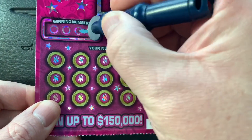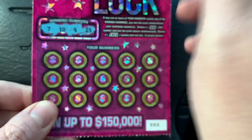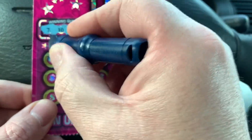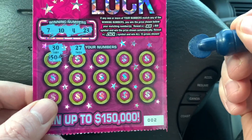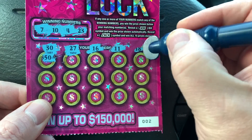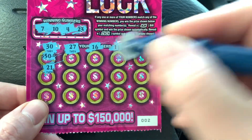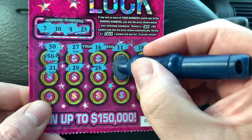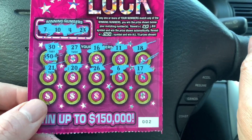Let's see what the winning numbers are: 23, 4, 10, and 7 — got a lucky seven. Starting off with a 30, a 27, number 16, 11, and 18 — nothing on the first row. 21, 20, 26, number 6, and a 17.